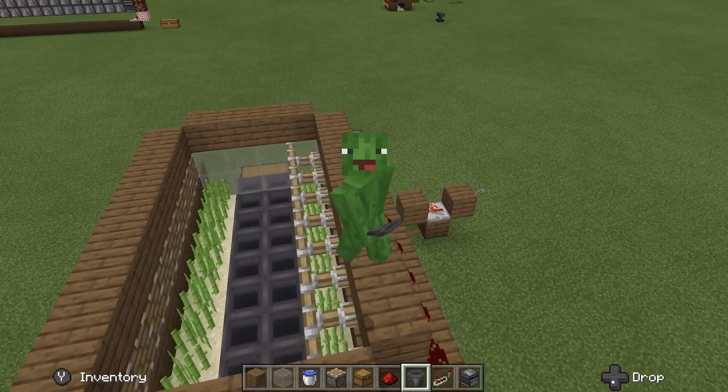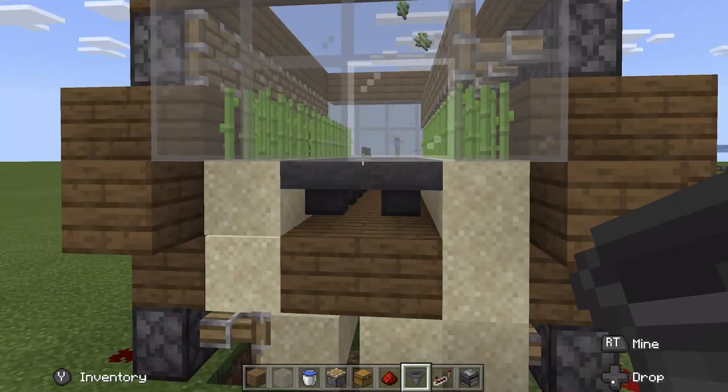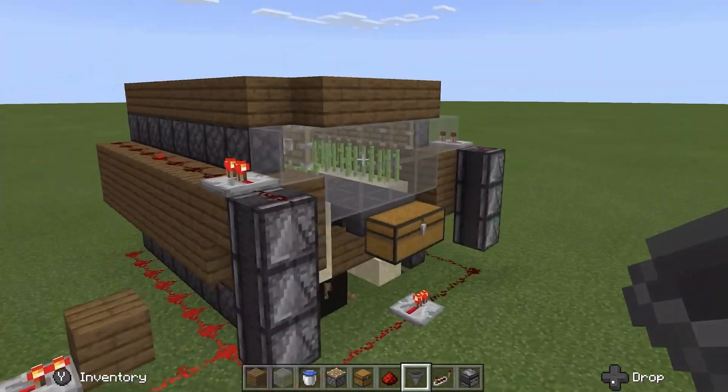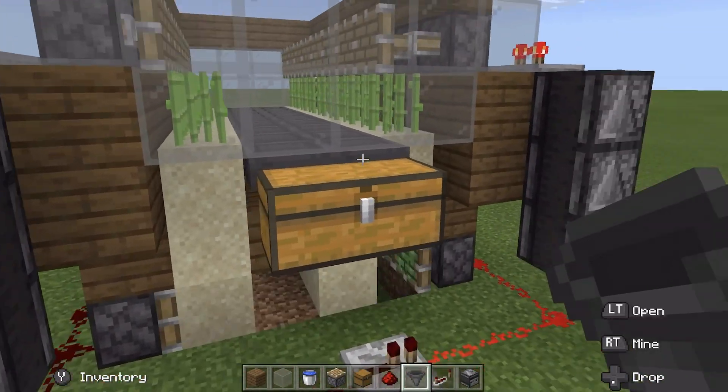What is going guys, it's your boy Savjay888 and we are back with another tutorial. Today we are doing this sugarcane zero tick farm. It is probably the most efficient farm on YouTube. It has a new mechanic and is very very efficient. Hope you guys enjoy the video.